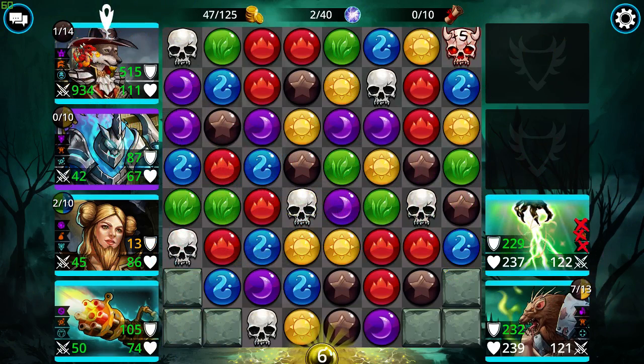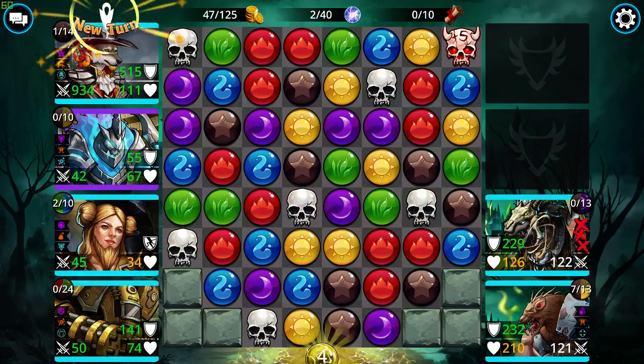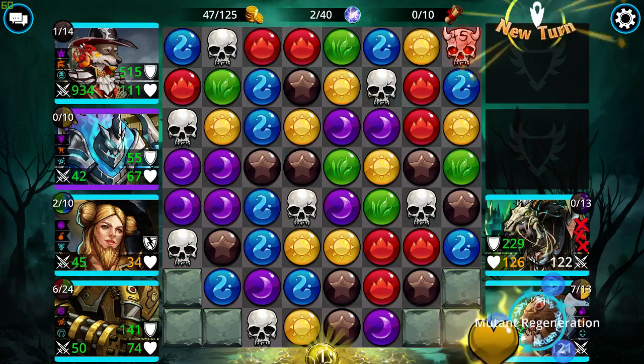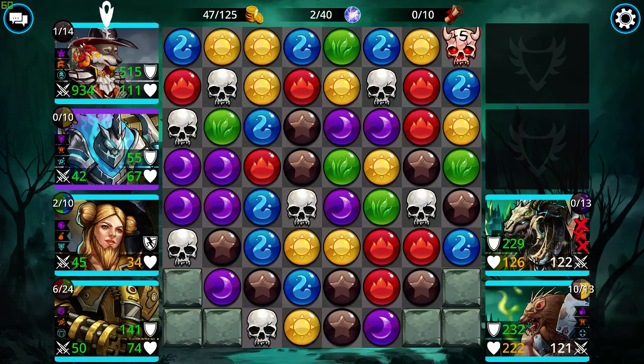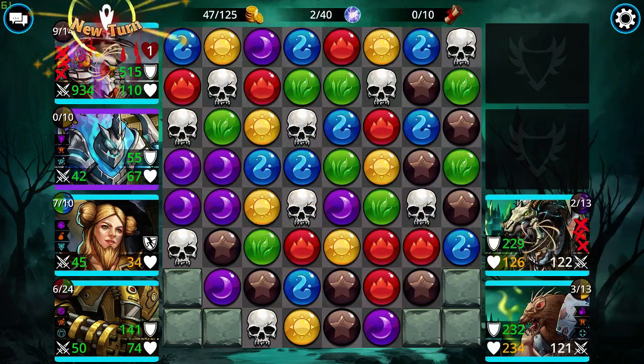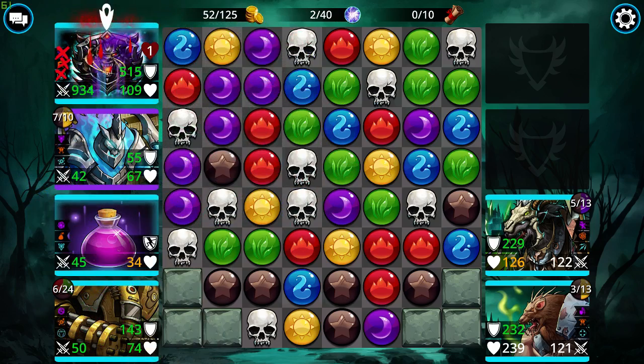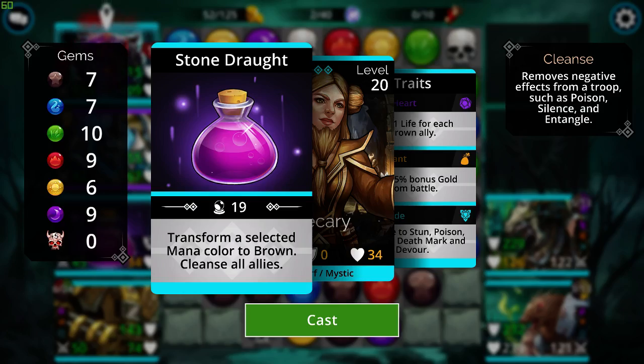I have 934 attack — that's amazing. So we could do Tina here just to weaken those guys. If my shield goes down, Tina probably could take both of them out. But I don't see my shield going down unless they have death mark somehow. Just need to connect a couple of skulls here. Let's see, we could use Apothecary on blue, I suppose.